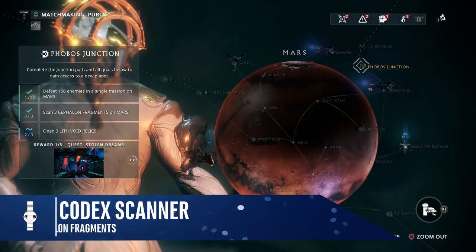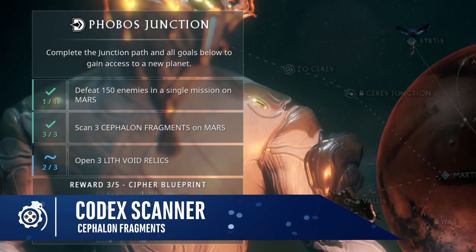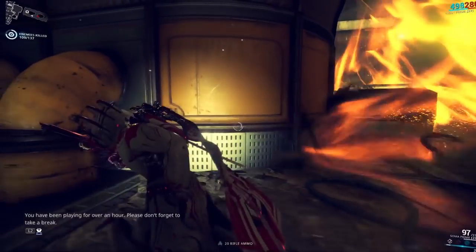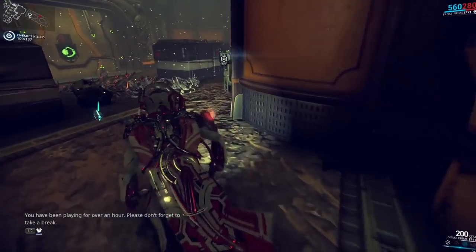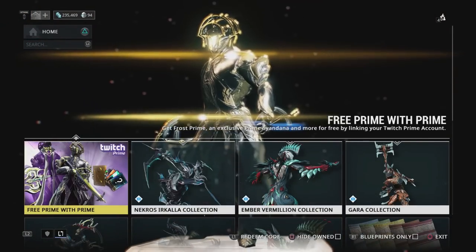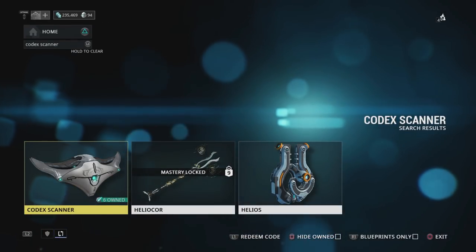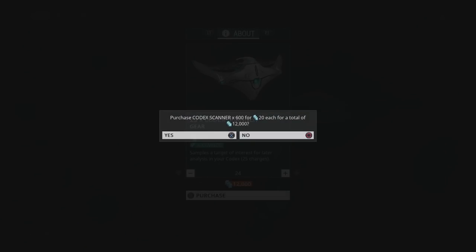It is the second requirement that confuses and infuriates so many people: scan three cephalon fragments on Mars. The fragments are these glowing objects randomly found around many missions. How do we scan them? Well, it starts back on your ship — jump on the market and search for a codex scanner. It may look like a bull's head, but this is actually an item like a military pair of binoculars. You will need these, so buy a bunch of them. They are super cheap, so don't be stingy.